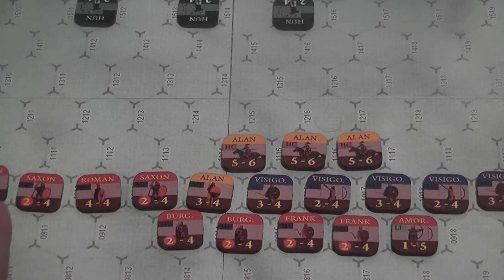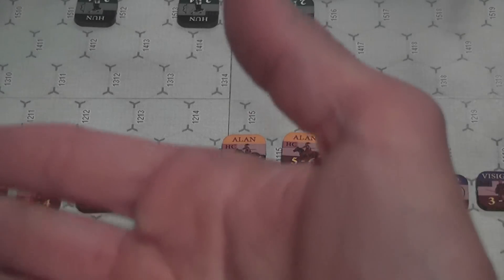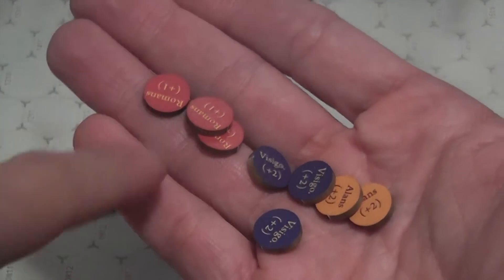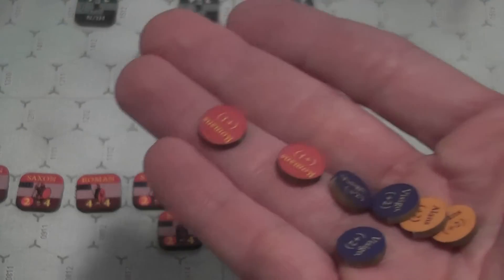Units are divided in groups identified by colors — for example, here you can see the Romans, the Alans, and the Visigoths. Each group comes with a set of activation markers, such as this set here for the Roman player.